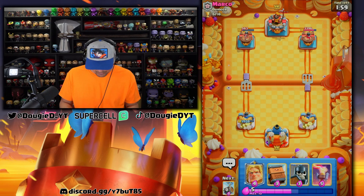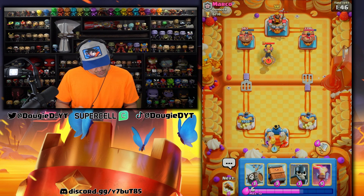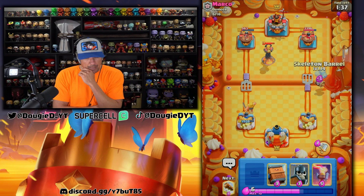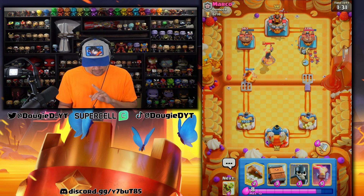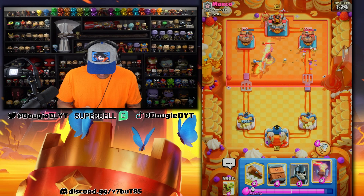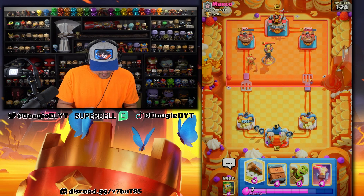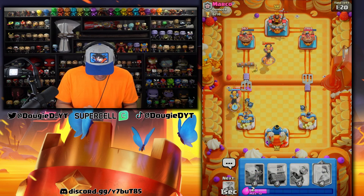I'm gonna slow-roll Golden Fabio here in the back. He goes in with the inferno tower — interesting play. I think I might pressure the opposite lane. He's probably got mega knight or something. He has bats, goes in with the dark goblin. We're gonna split the guards and then — he's probably gonna go hog rider, yep he does. We just go here with this; that's actually a pretty solid play.